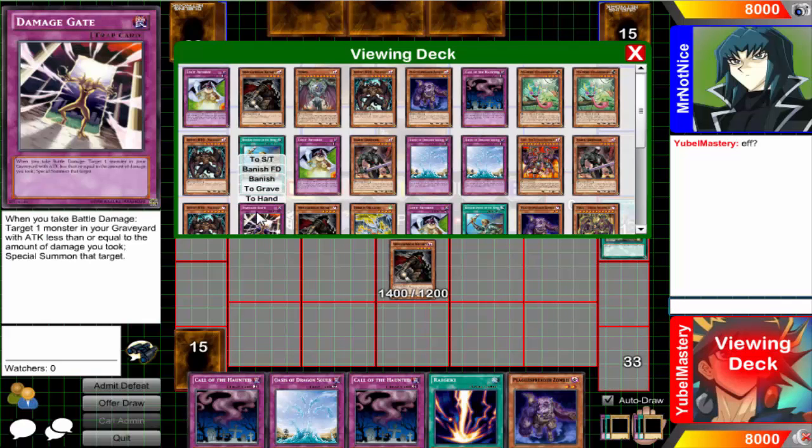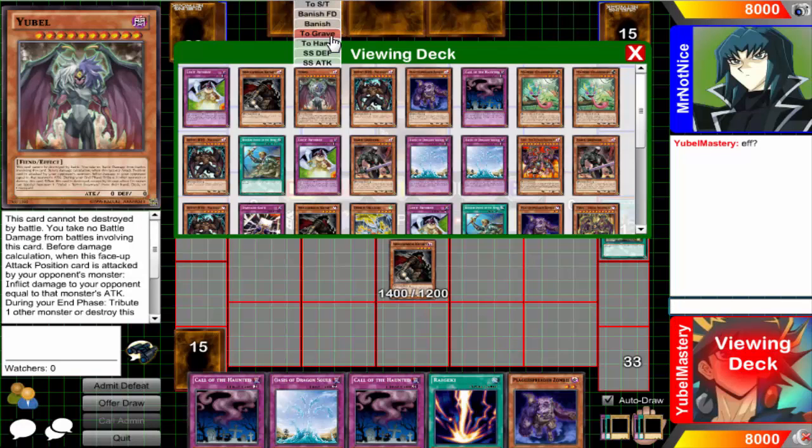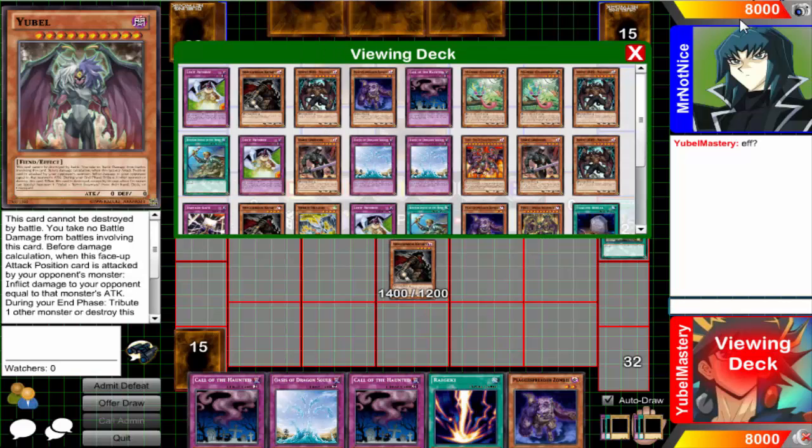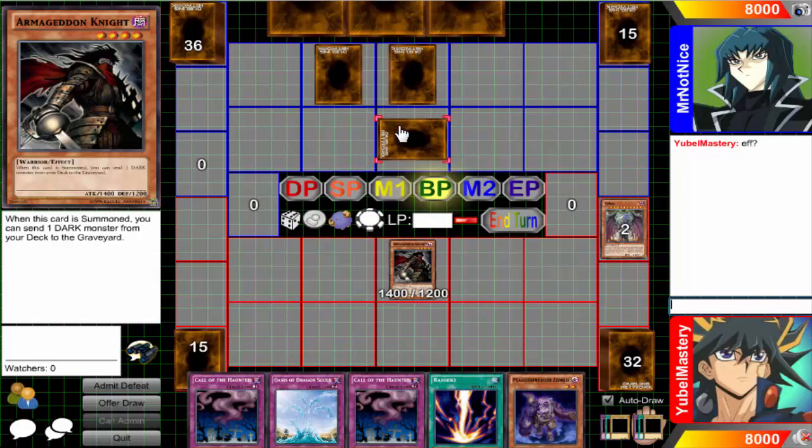So let me go ahead and show you Damage Gate. Here it is. Damage Gate: when you take battle damage, target one monster in your graveyard with attack equal to or less than the damage you took, then special summon that target. That's pretty much the gist. I'm going to go ahead and drop Y-Battle. Take it a little slow. Y-Battle can pretty much handle this situation pretty well.